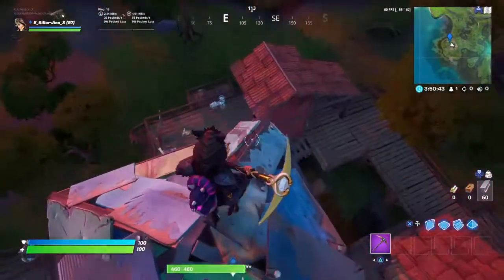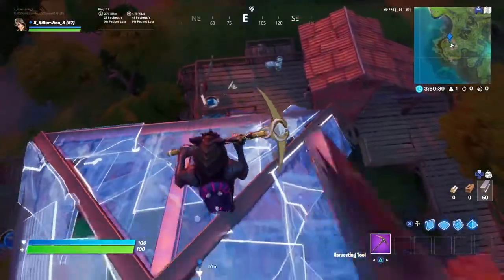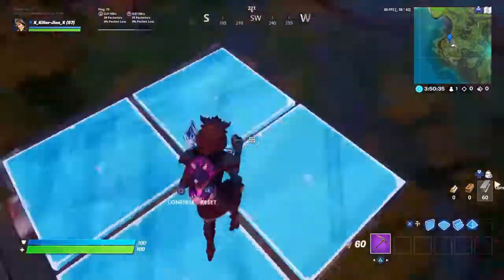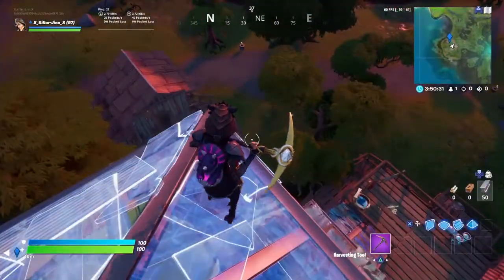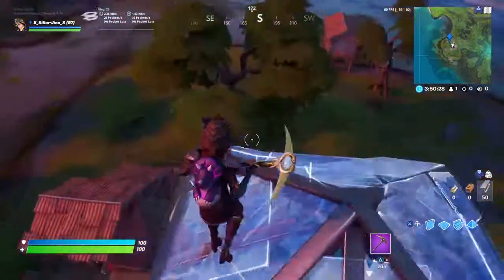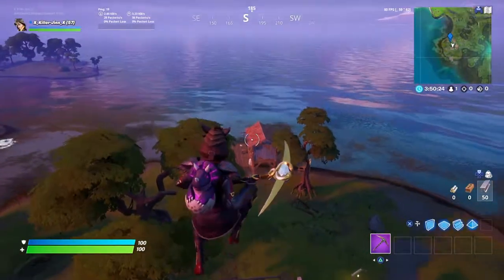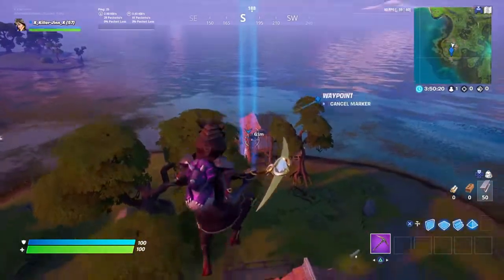There have been situations where I've come out of this with like no shotgun or bad mats. It's kind of something that comes with the territory of dropping on the outside of the map. But that can usually be made up for — there's also a chest spawn and I think two floor loot spawns in the shack on the edge.